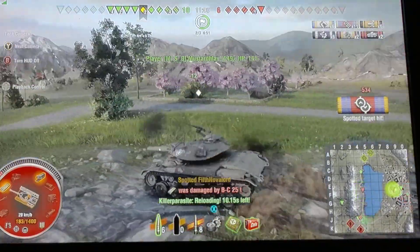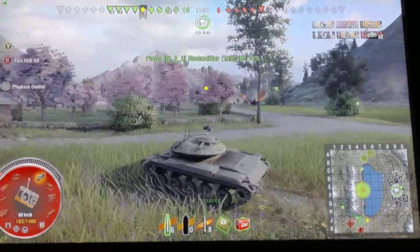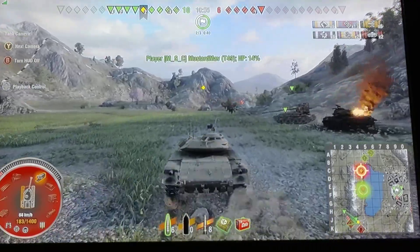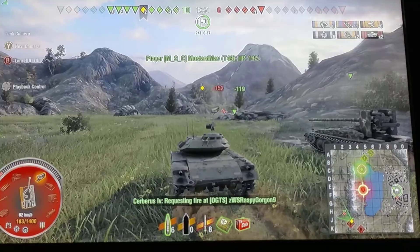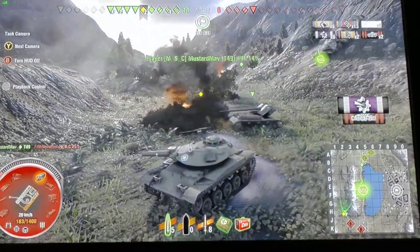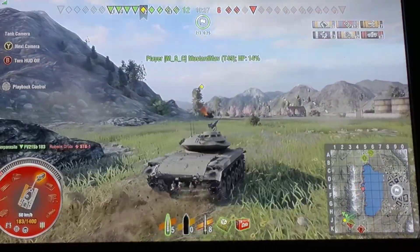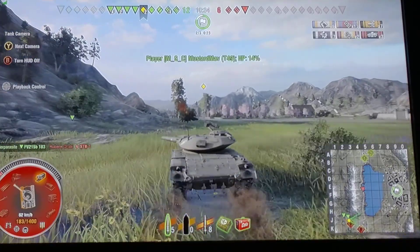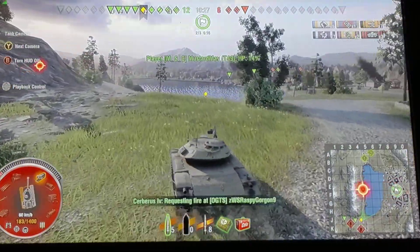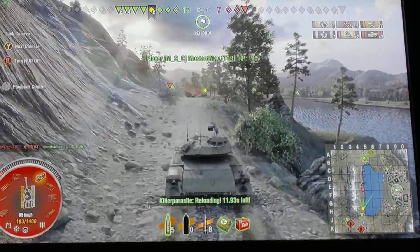Then here comes the Bat Chat. He shoots one shell at me, and if you watch his gun he just drives by us. So a Bat Chat was sitting waiting for us to come around the corner and all he has is one shell. Drew lays the wood on him, he rams Drew, and he's got 592 hit points — a squishy target for my derp gun. Drew's not happy about it though. He's in a slower tank than me, and honestly, Drewski rubs it in my face whenever he's higher on the leaderboard than me. So I've got to make sure that in a more mobile tank I crush every kill he has an opportunity to get, so he can't bully me.